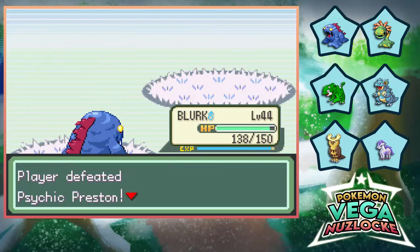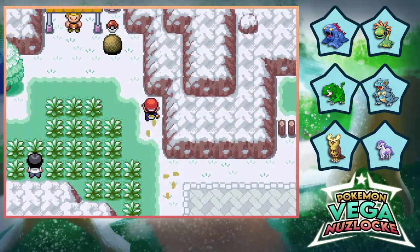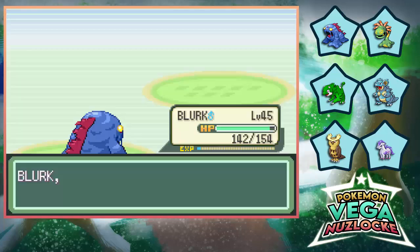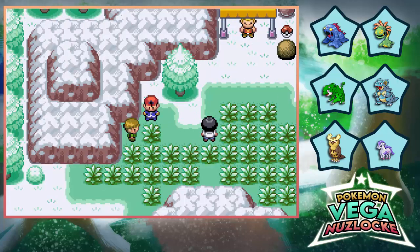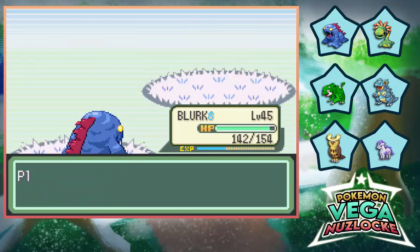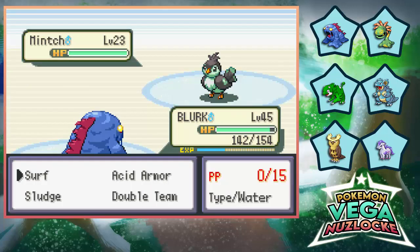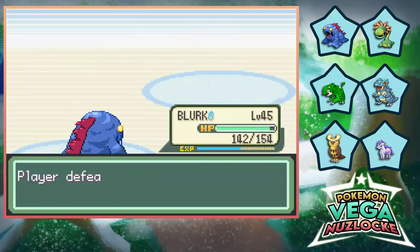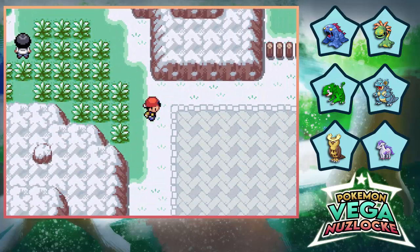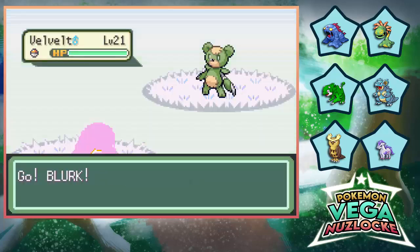Next encounter will be here by the looks of things. Up here are the rest of the guys — we got some items, we got some trainers. I think I have Strength as well so we can push that boulder. Rare candy, cool — we'll take it. Why are you staring at me like that? Why are you under this whole tent? I just assumed you're one of my fans. No one is a fan of me — let's be real. Route 521.